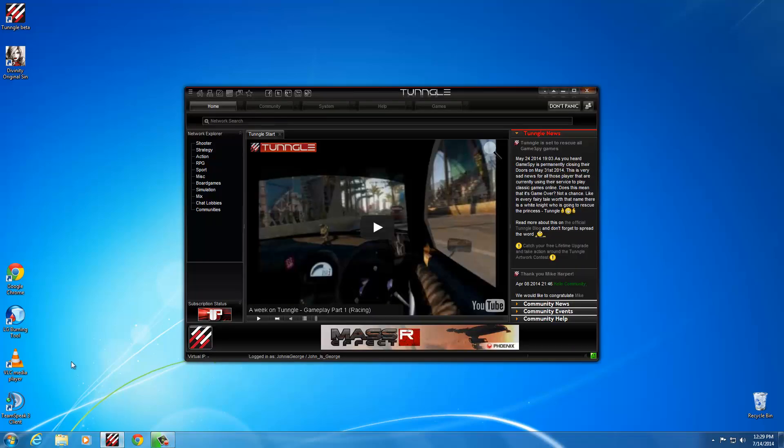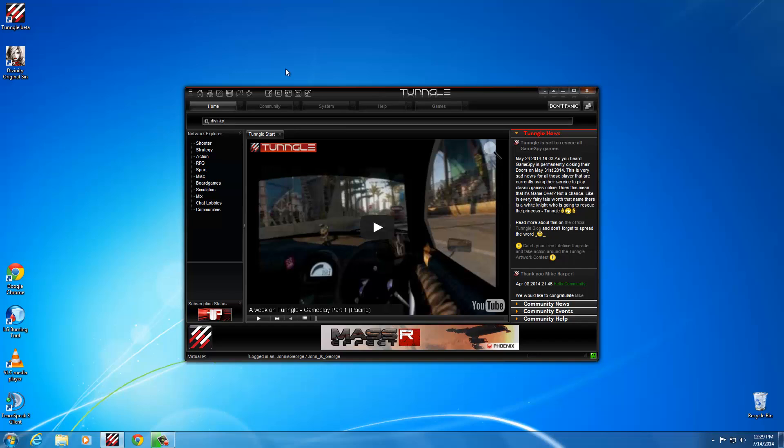We'll get started — open up Tungle. I've already logged in, so if we go to the network search, we can search for Divinity. We can see there's a few networks here; join the most popular one.